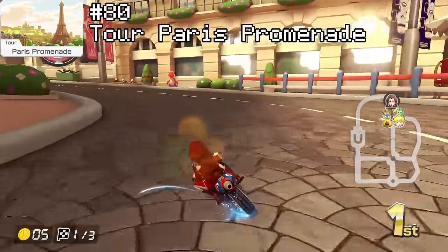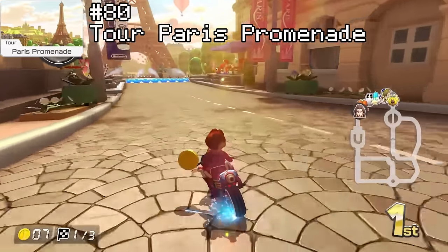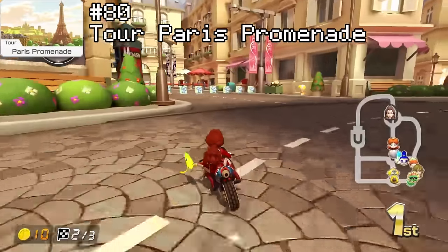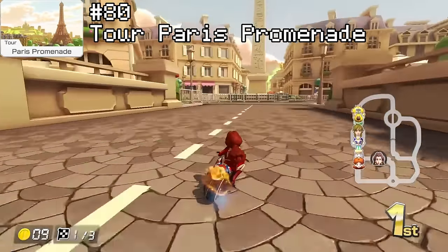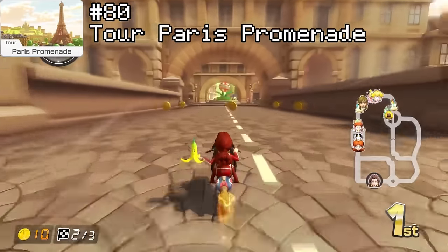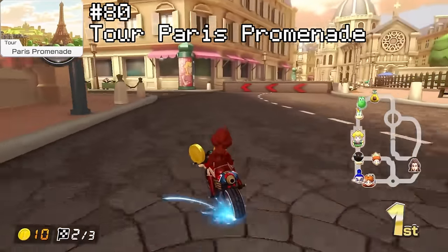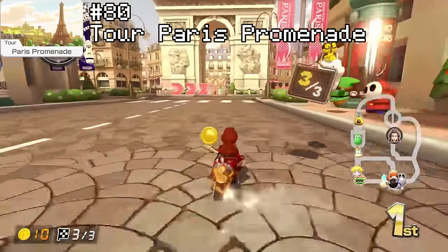Rank 80 is the second tour track on this list — Paris Promenade. I know this track is probably objectively a bit more bland and repetitive than Los Angeles, but I mostly prefer Paris a little bit due to personal preference. I quite like both of the monuments you can drive through and also the option of two paths on lap three — going left or right is faster, but keeping under the Eiffel Tower is slower yet gives you an item and some extra coins. I highly value stuff like that in Mario Kart tracks. But even with all that praise, this track is very bland and for the most part you're just driving on the roads of Paris with the occasional monument to pass by.